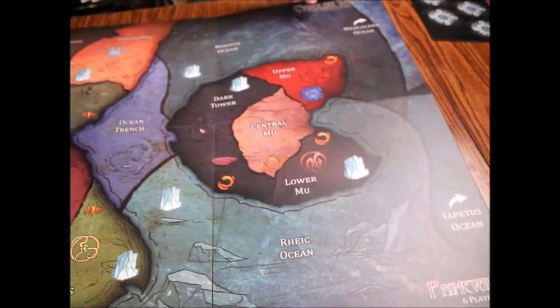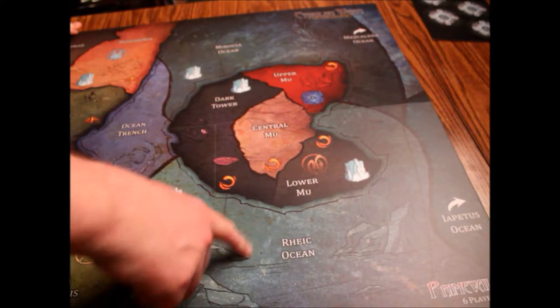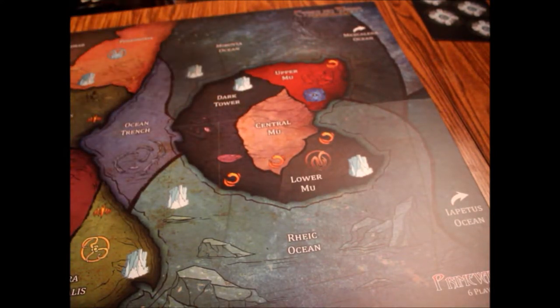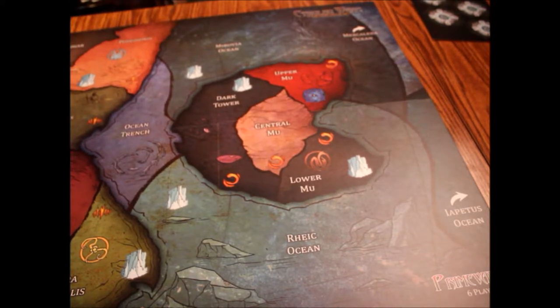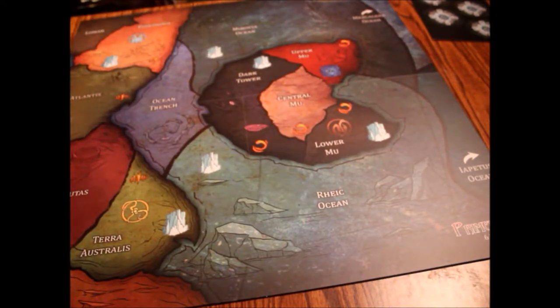This one looks good with a nice matte finish like the other one. I don't like the box they were shipped in — it was a real cheap cardboard box and you could tell one leaf was busted. This is the Primeval map 6 player. We've got the Rake Ocean, Lower Moo, Central Moo, Dark Tower, Upper Moo, Mezicalera Ocean, Morovia Ocean, Poseidonus, Lomar in the corner, Atlantis halfway on the map, Ocean Trench, Rutos, Terral Australis, and Antarctica at the bottom.